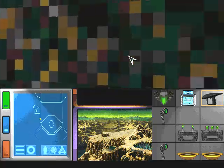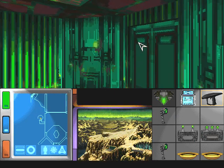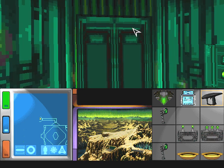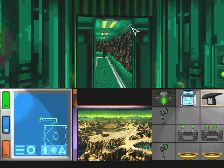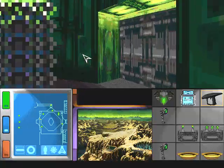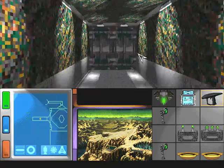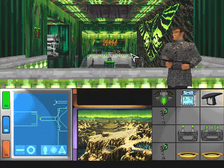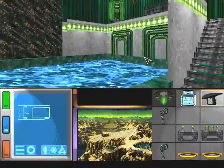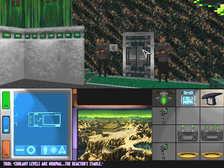Now I'm back where I started. There we go. One more door I haven't tried yet. It looks like we found the reactor area. This base is heavily garrisoned. Kind of a bath full of coolant. Coolant levels are normal. The reactor is stable. There's the door to where my pass fits.